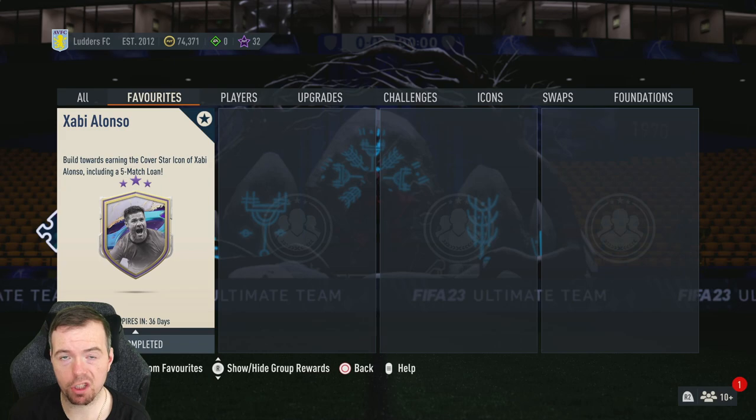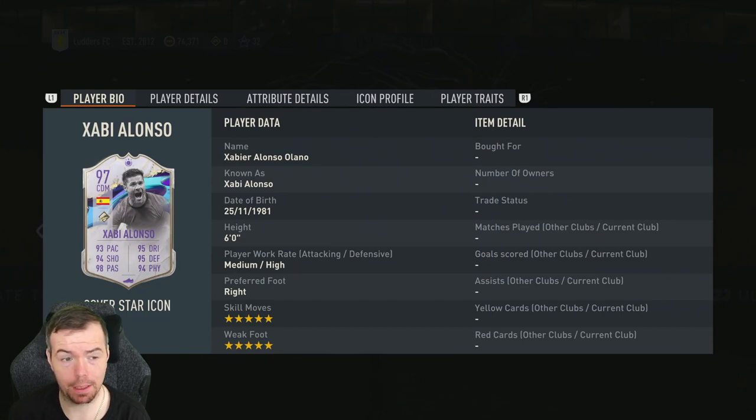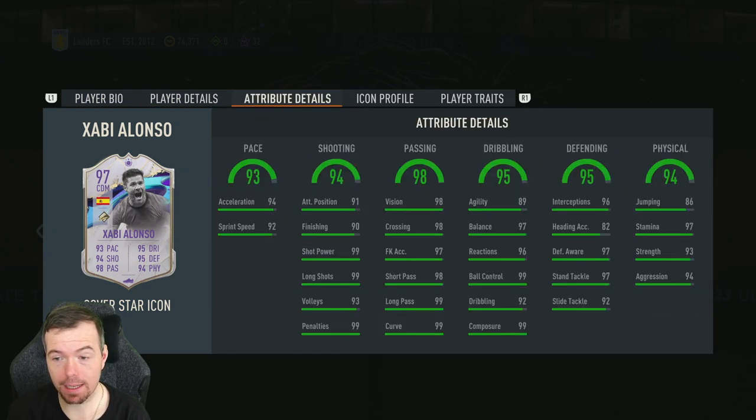Yo guys, what's going on, King Flipper here. Welcome to another cover stars SBC video. Today we have Xabi Alonso's cover star which absolutely looks unbelievable — it's a 97-rated CDM with five star five star, medium-high work rates, 90 stats across the board: 93 pace, 94 shooting, 94 passing, 95 dribbling, 94 defense, 94 physicality. Can play as a CAM as well.